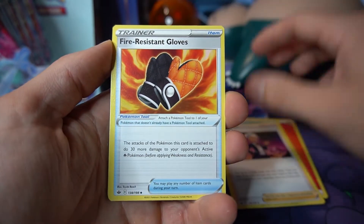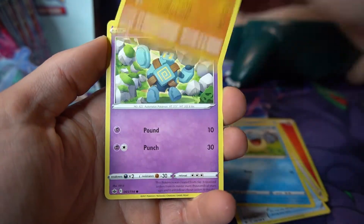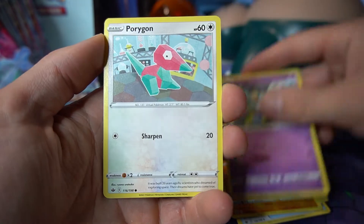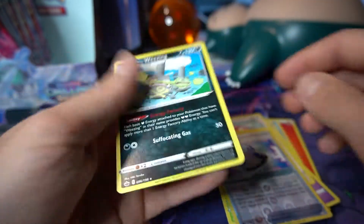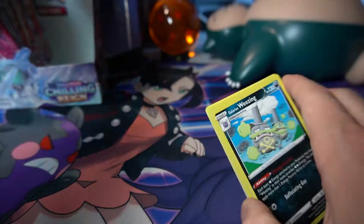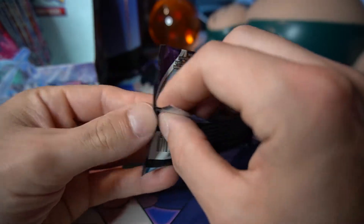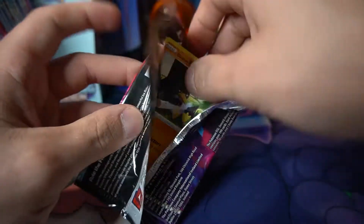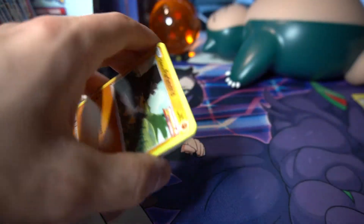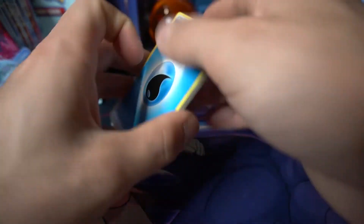First pack: Peonia, fire-resistant gloves, the oven mitts, Spheal, Crabrawler protecting his berries, Golett, Porygon, Grookey beating the stump with a stick. Reverse is a Rugged Helmet, and Galarian Weezing — we did see him in the first half of the booster box. Who could forget such a cute face? There's the code card.